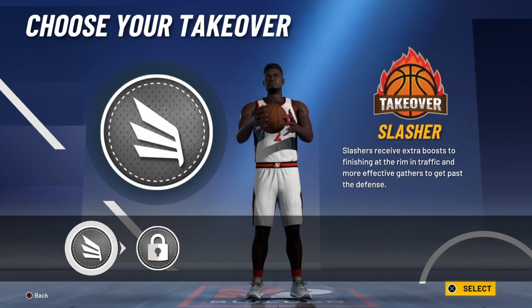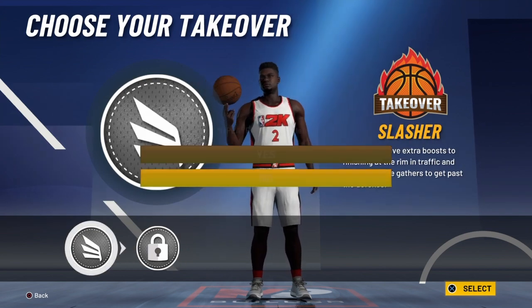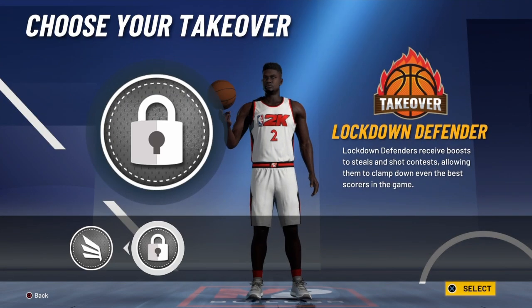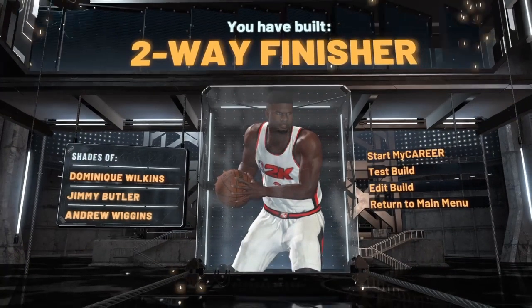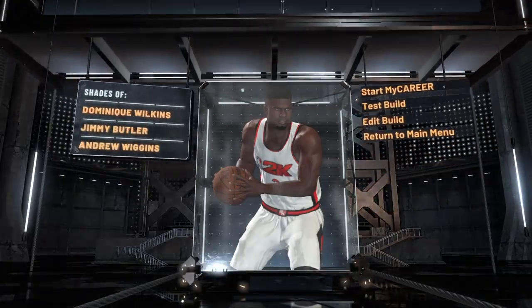You have two options for your takeover: either slasher or lockdown. I would recommend going slasher, but if you're making this to be just a lockdown then go ahead and pick the lockdown takeover. Either way you've built a two-way finisher.